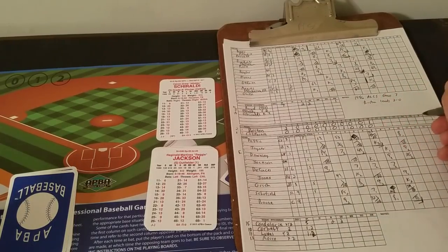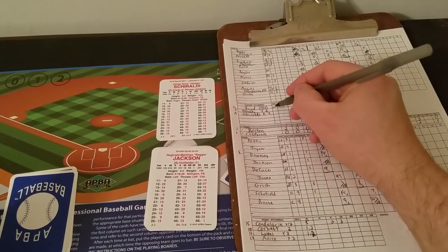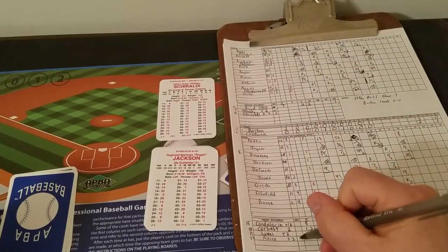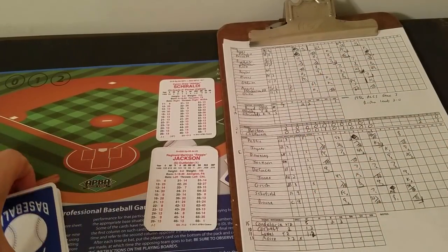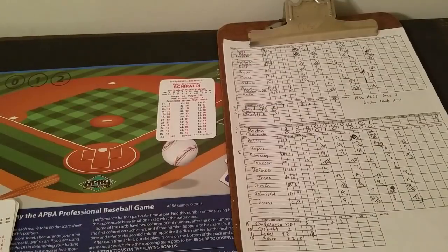Final score 3-2 in favor of the Sox. They now take a 3 games to none lead. Winner was Bob Stanley, the save goes to Chiraldi, and Donnie Moore took the tough luck loss. Three games to none — definitely an uphill climb for the Angels in game four. This could be a very short-lived series. Hope you enjoyed that presentation of APBA Baseball. I'm not the best at the rules with the Merino boards — some things are still a little quirky for me, and Tabletop Earl is more of an expert. I still like to play it once in a while just to be different. Until next time, we'll see you all down the road.